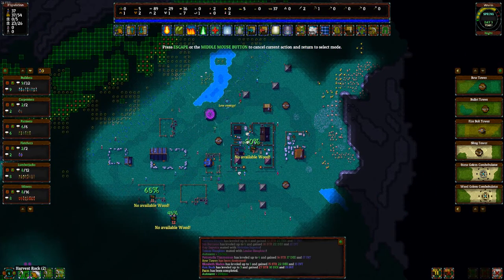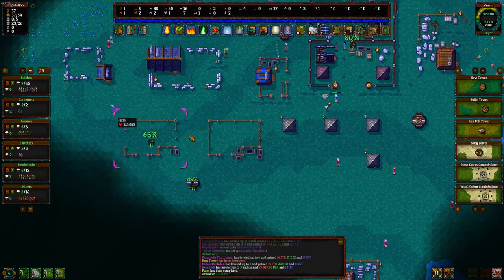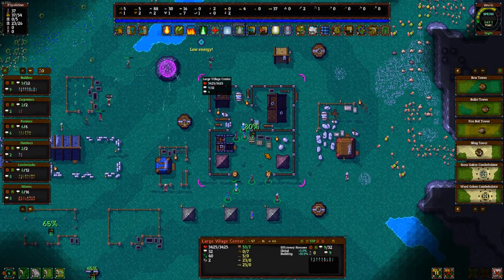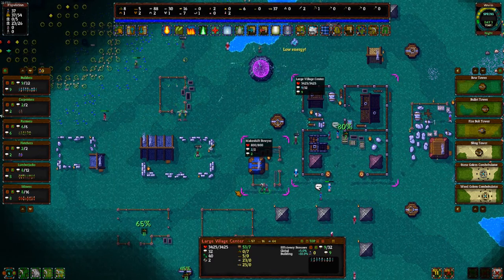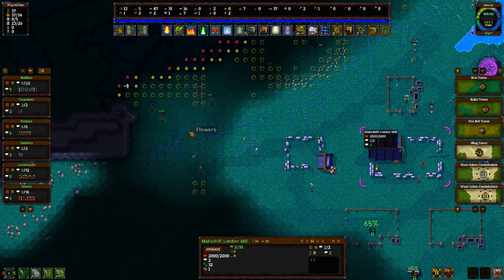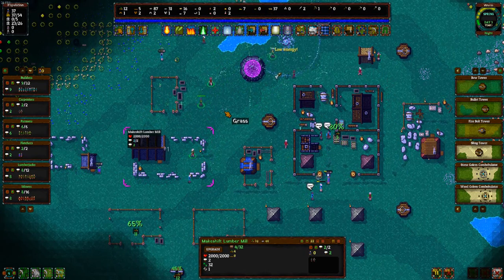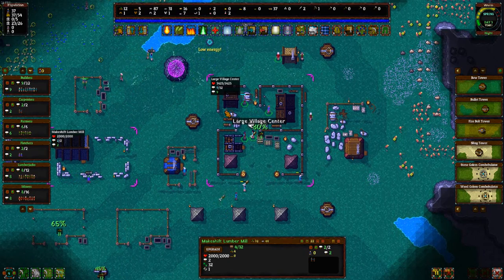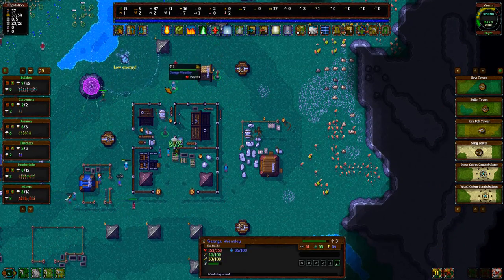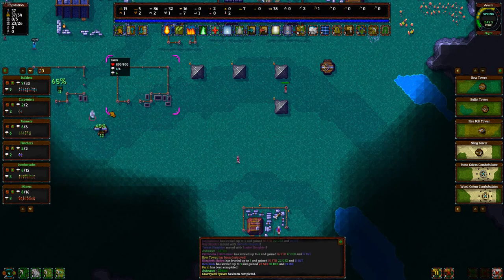Just making sure that we stay on top of our wood because it looks like wood's low. We can store 32 food at each farm. Waiting on boards again — the wood too has slowed us down. Come together here guys, we got a good defense going.